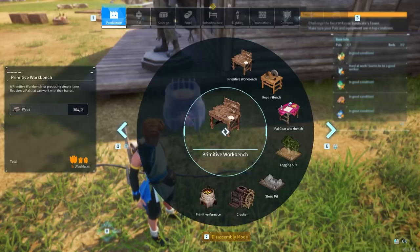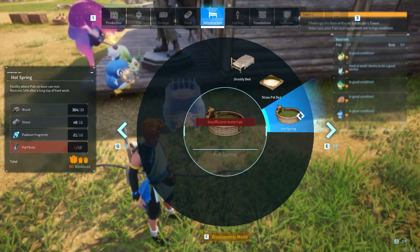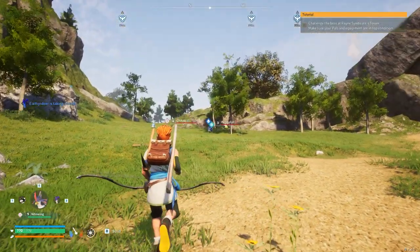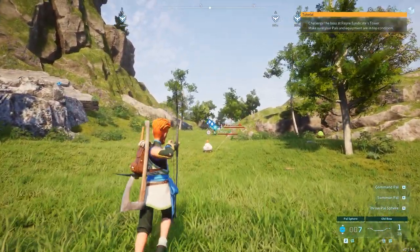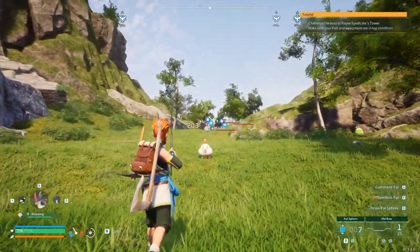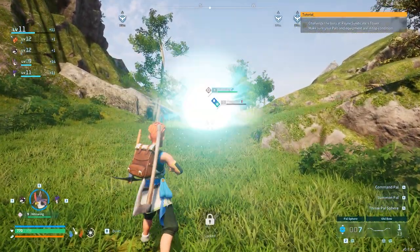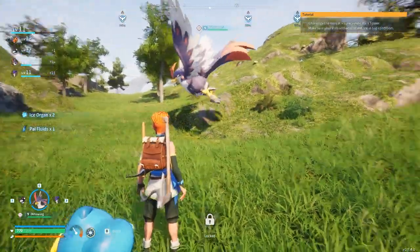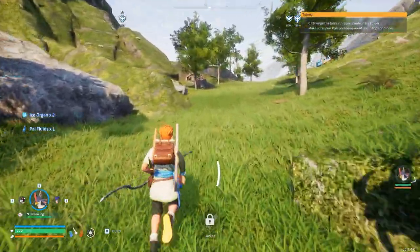We need to build a hot spring as well, and I need pal fluids for that. The way you get pal fluids is from these water pals right here. Yeah, you get pal fluids from the water pals, so we need to get a couple of water pals and get some pal fluids to make a hot spring.